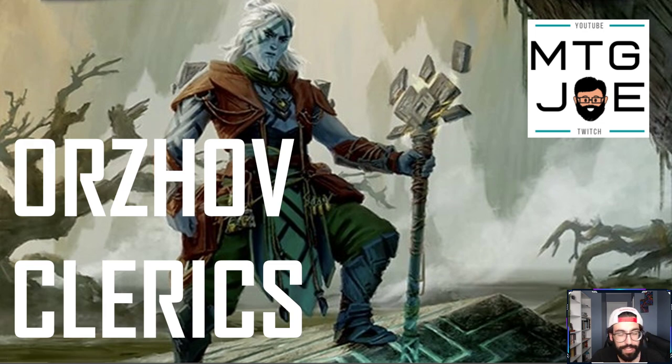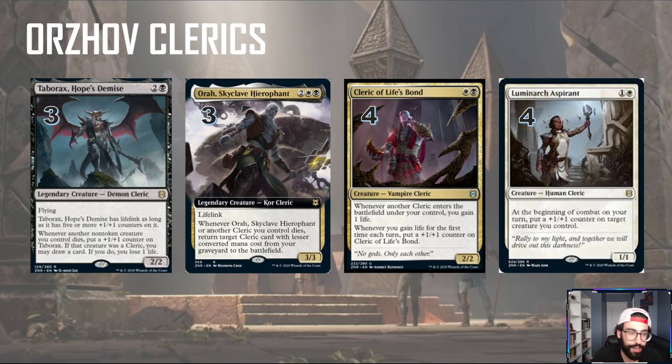It's a new tribe being supported with some cards from the older set that happen to be clerics as well. Jumping into it, we have a couple new legendary clerics that work well with the theme. We have Tabarax, Hope's Demise — a three mana 2/2 flyer. It has lifelink as long as it has five or more +1/+1 counters on it. Whenever a non-token creature you control dies, put a +1/+1 counter on Tabarax, and if that creature was a cleric, you draw a card and you lose a life. Pretty much all the creatures in our deck are clerics, so when things are dying it gets bigger, it eventually gets lifelink and you kind of go from there.